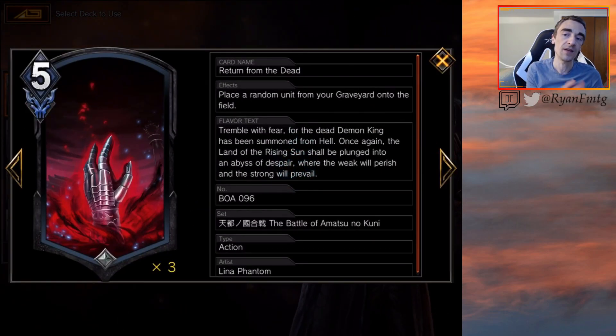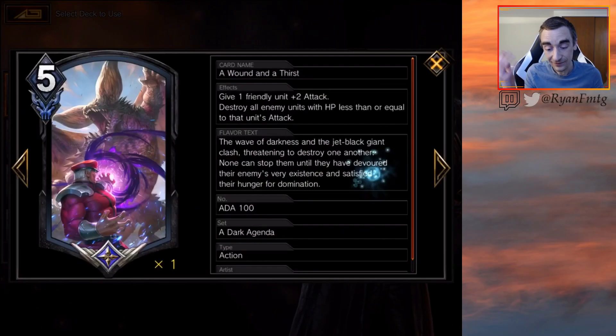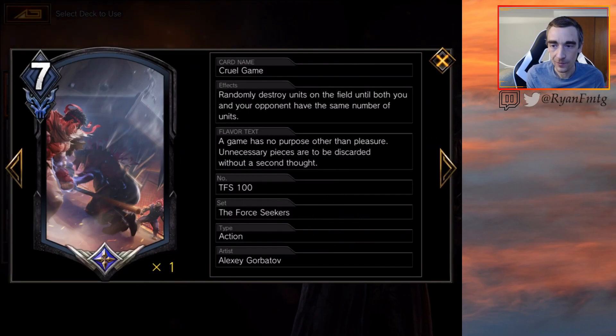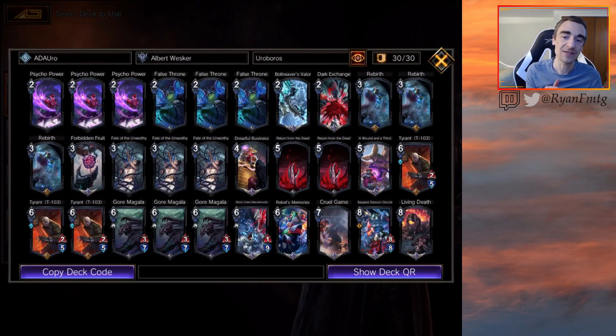We're playing a playset of False Thrones and two Return from the Dead because it's good, especially if you get to flip a Gore. More rebirth effects that don't exile when the unit dies means more life gain. We also have Psycho Power, legendaries like Valor, Forbidden Fruit, Rebels Memory, Cruel Game, and Living Death to round out the removal and pump package.